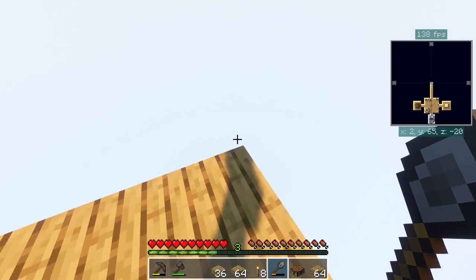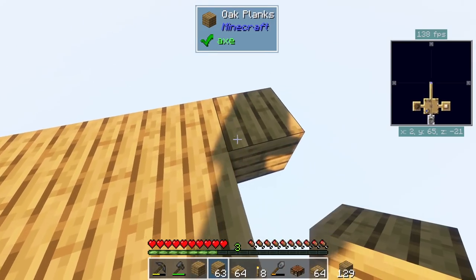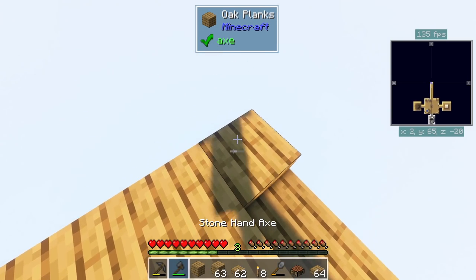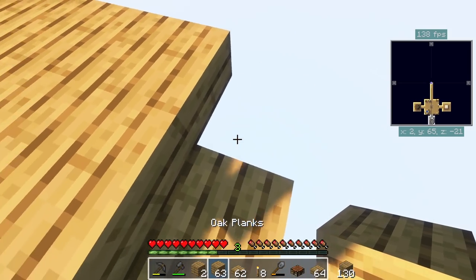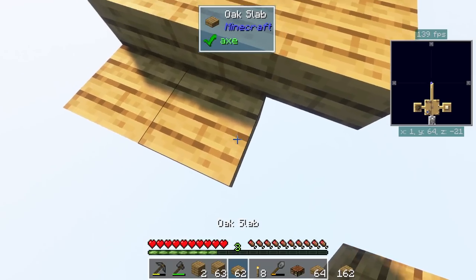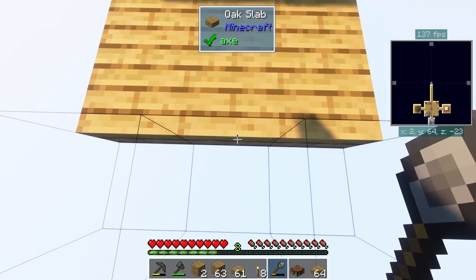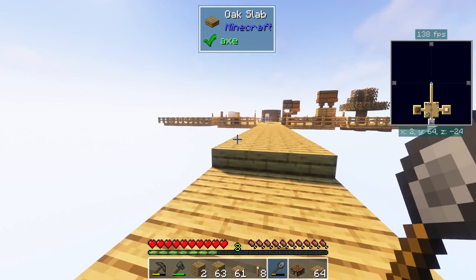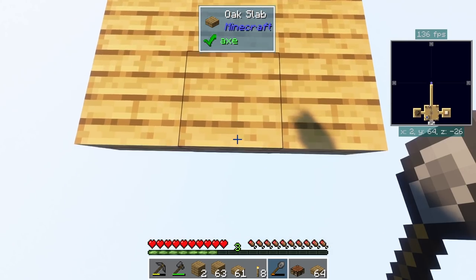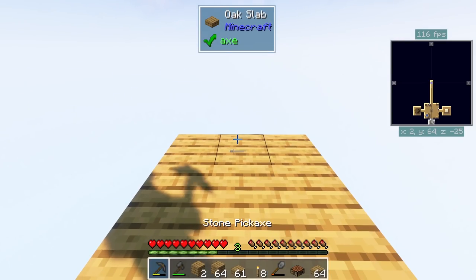That should be good — then we're gonna start going down because I want to have it close to the mob farm. Mob farms work a little different in 1.16. We can't do them how we used to just with all the slabs and stuff — that doesn't work anymore. It bleeds light and if we bleed light it won't work at all. We need to do it differently. Then we'll have a little covered area so we can block light.